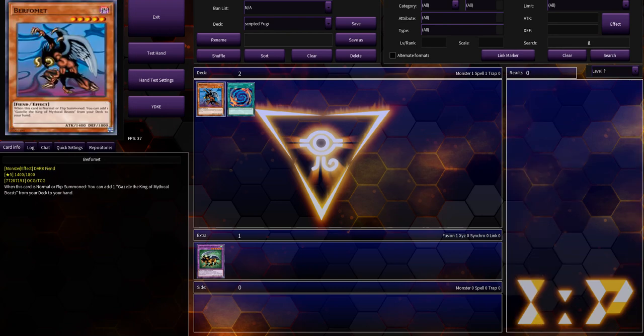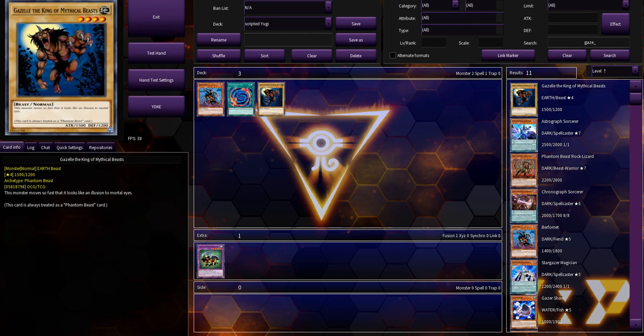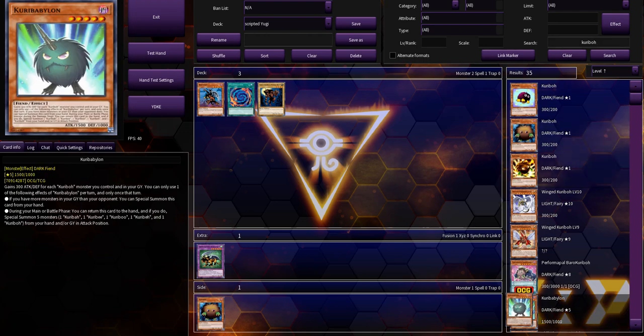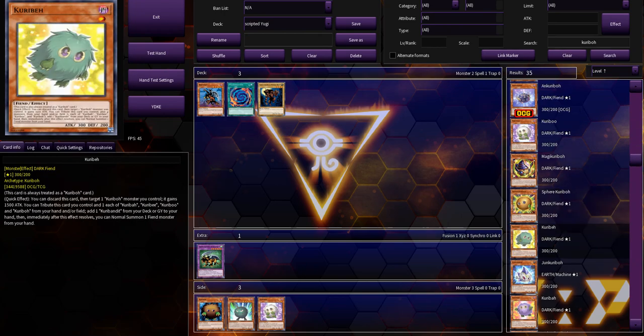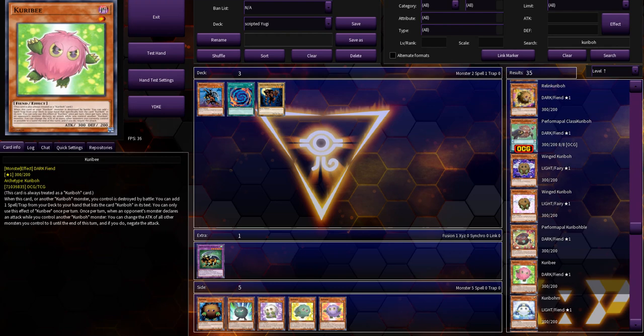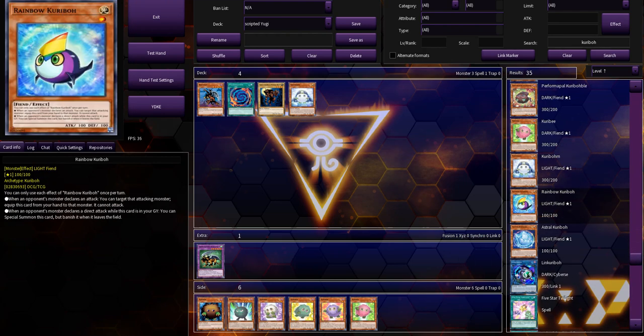How do you spell Gazelle again? Gazelle. That's in his opening hand. And you know what, let's give him the five Kuriboh brothers too, and we'll just put these in his side deck for later so that I don't have to search for them all later. Put those in, that's all of them.